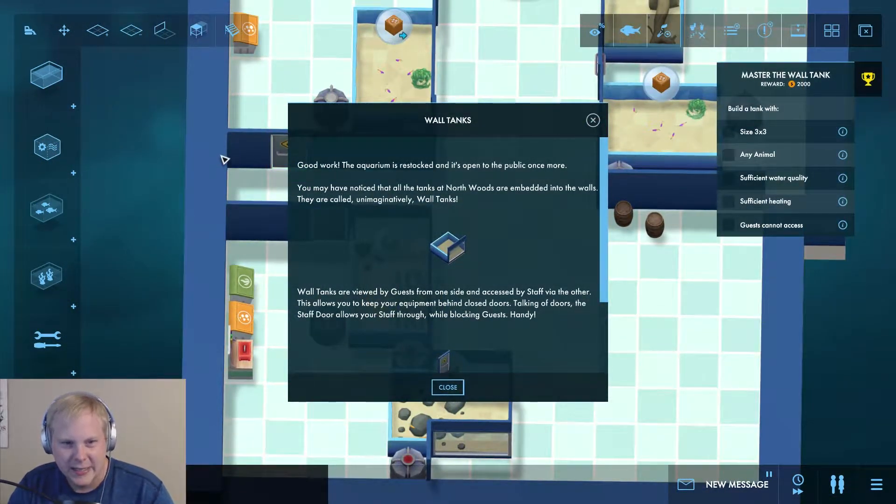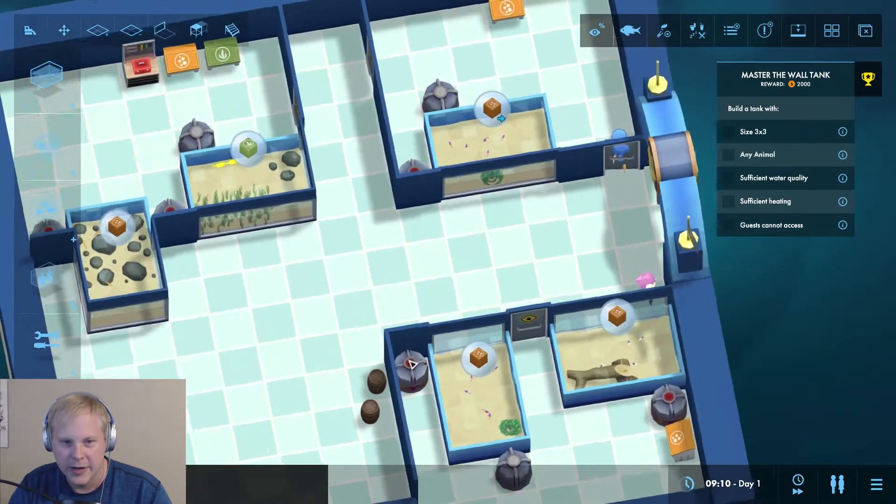All right, we are ready for business. The aquarium is restocked and open to the public once more. You may have noticed that all the tanks at Northwoods are embedded into the walls — they are called wall tanks. Wall tanks are viewed by guests from one side and accessed by staff via the other, which allows you to keep the equipment behind closed doors. The staff door allows your staff through while blocking guests.